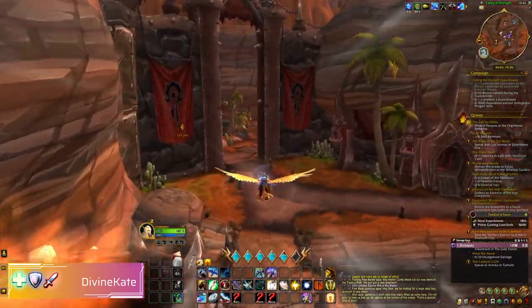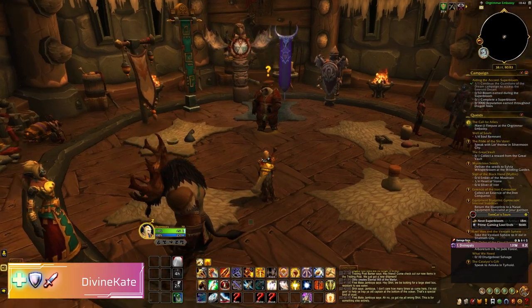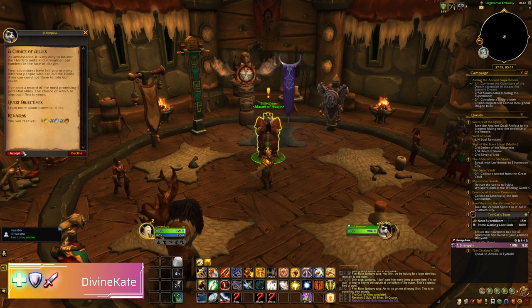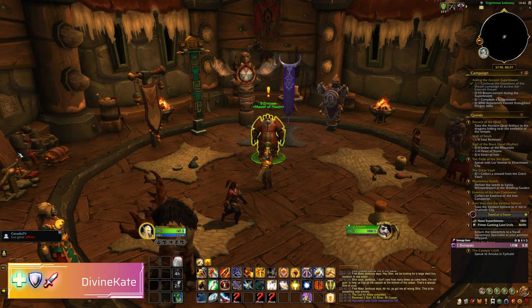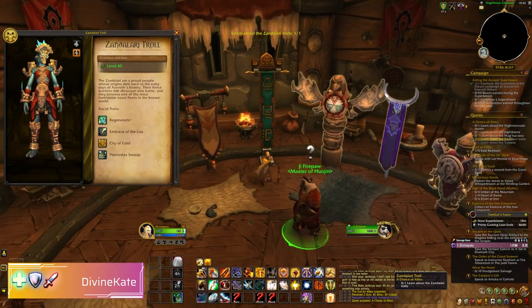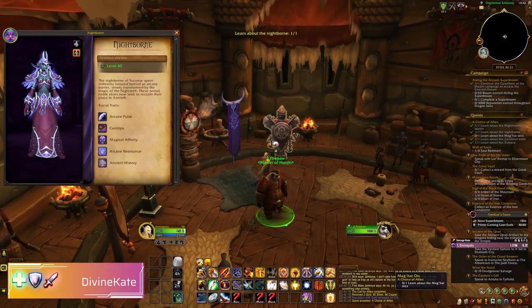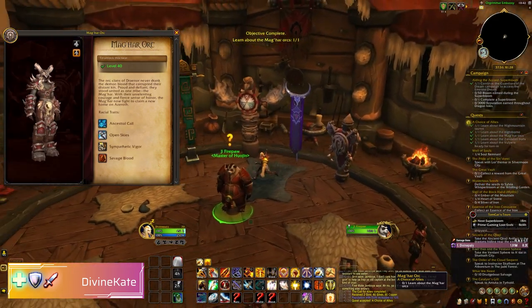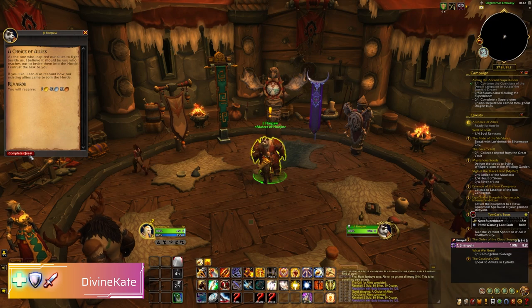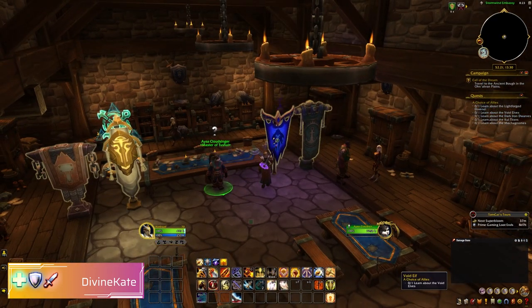These also unlock Alliance Races, so you can create alternative toons. You will have 5 for Horde and 5 for Alliance. All you have to do is reach level 40, go to the embassies in each city — Orgrimmar is shown on screen here — and follow up in the Stormwind Embassy in Stormwind. Click through these flags and go through the quest scenarios that follow to unlock the mounts and the race to be used on your account.